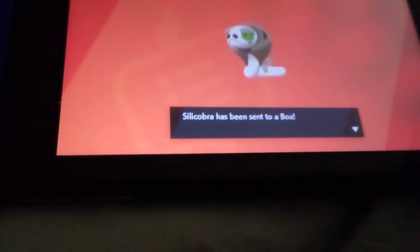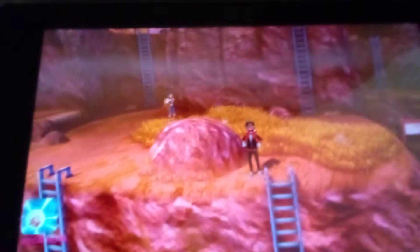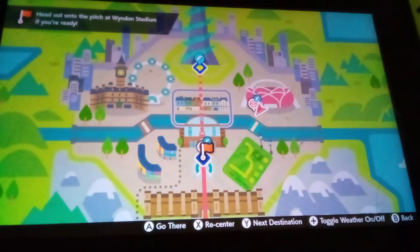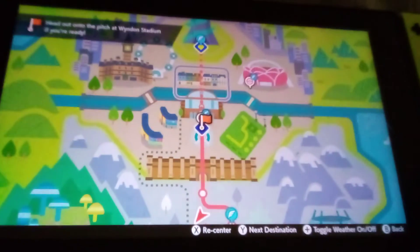I have been waiting for my Charmeleon to evolve. Let's see where we are. Oh yeah, by the way, this is my skin and I've played a lot. I've defeated the family gym, I've defeated nearly every gym — actually yes, I have defeated every gym. All I need to do is beat Raihan at Wyndon Stadium, and I'll do that at the end of the video.